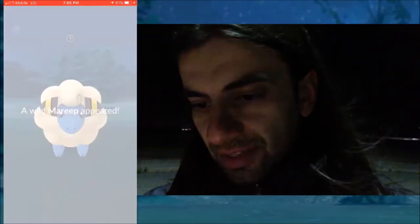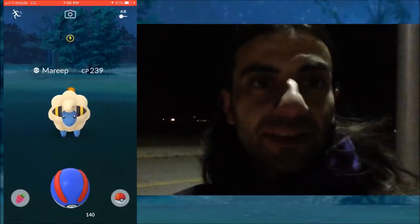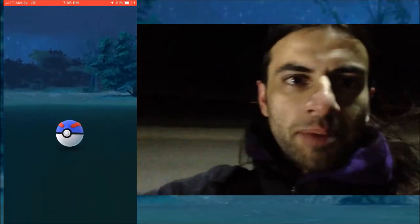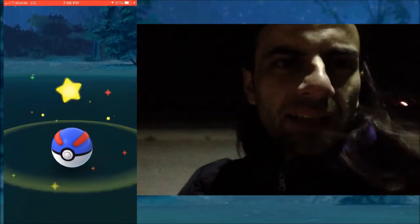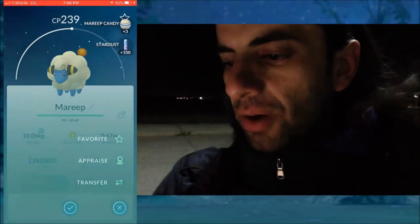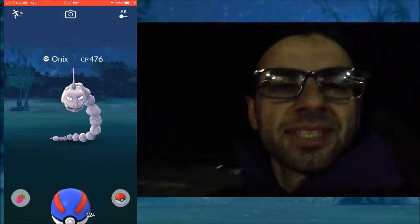We got a Mareep over here. Man, there's a lot of really random and cool Pokemon out here. That's a nice throw. Right behind me, that's going to be our next destination — that's the aviation building. Inside they got rock climbing, arcades, restrooms, food. I brought some snacks with me, so I'm actually going to take a little meal break. Alright guys, we're going inside.